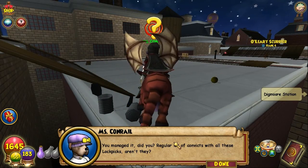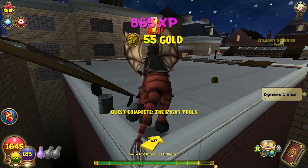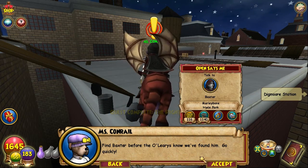Ms. Conrail says: 'You managed it, did you? Regular lot of convicts with all these lockpicks, aren't they? No time to muck around! Take these lockpicks to the Hyde Fraternity House in the upper left-hand corner of your map. Find Baxter before the O'Learys know we've found him. Go quickly!'